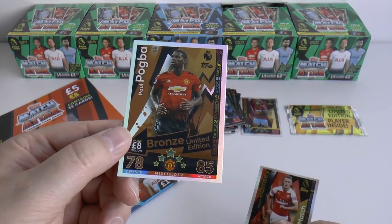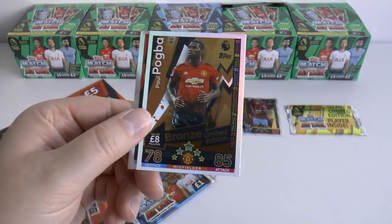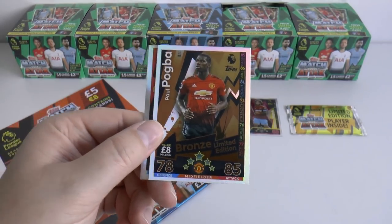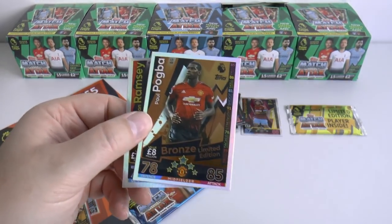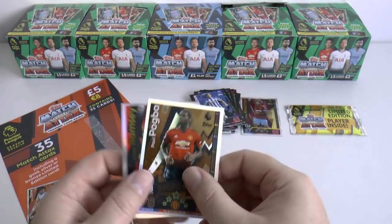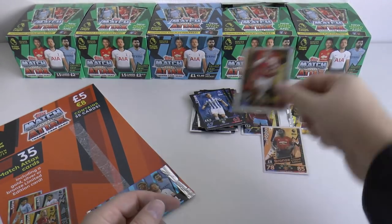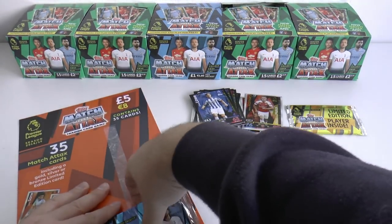Paul Pogba — a limited edition within the multi-pack! Happy with that. He's got 78 defence and 85 attack, which is very high for the Manchester United midfielder. A great card to grab in just one of those standard packs, so that's pretty surprising. And that's our second man of the match too.